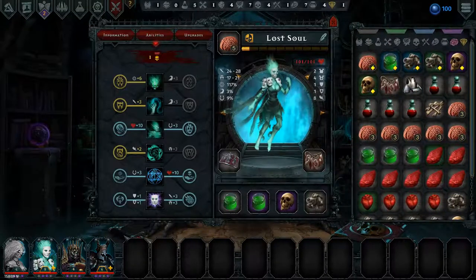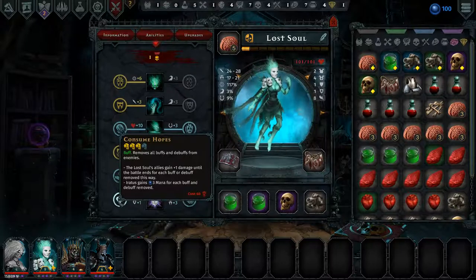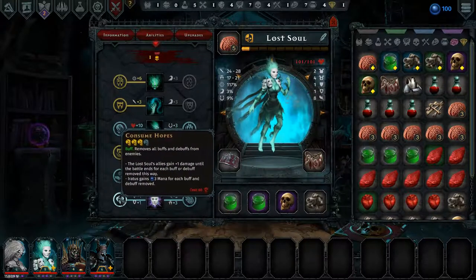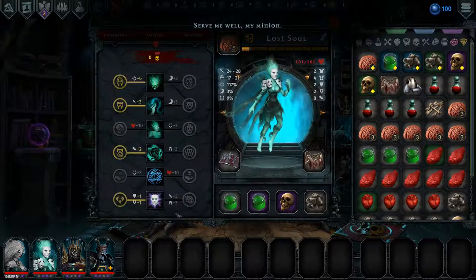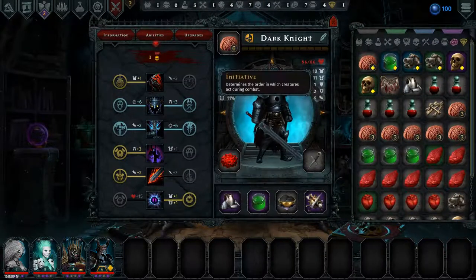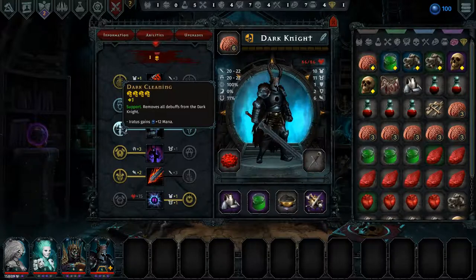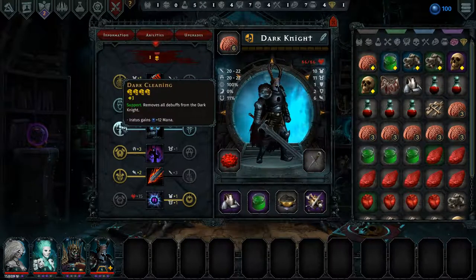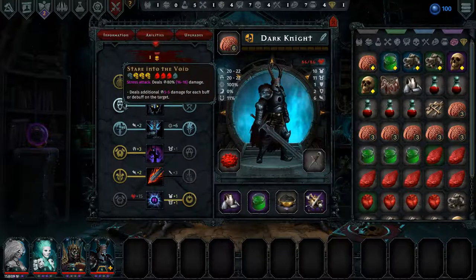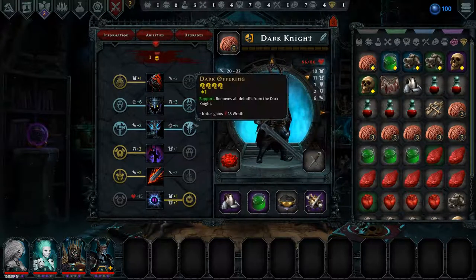Lost soul, we're level five now. I think we'll go with a ward and a block. Serve me well, my minion. And then we have the dark knight at six. We only have six. Should we go up to eight? I think we will go up to eight initiative.